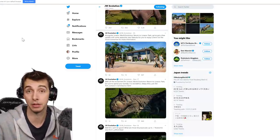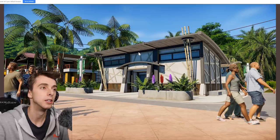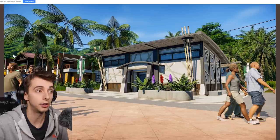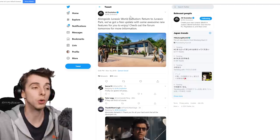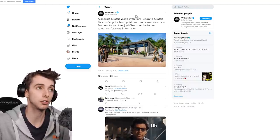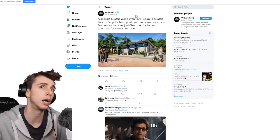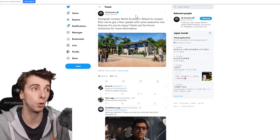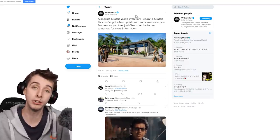The first bit of news that came to light is on the Jurassic World Evolution official Twitter. They posted this image, and I had somebody tweet at me straight away. The caption reads: alongside Jurassic World Evolution Return to Jurassic Park — the newest DLC we're getting on the 10th of December — we've got a free update with some awesome new features for you to enjoy. Check out the forum tomorrow for more information.